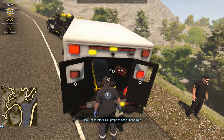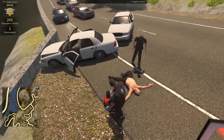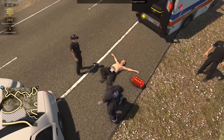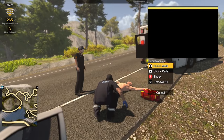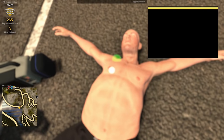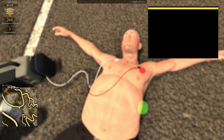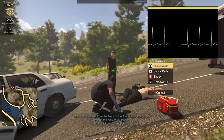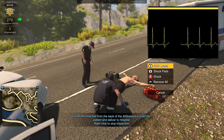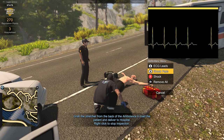It's under Technical in the menu. This is what it looks like — you can see the shock pads on the side. So what we're gonna do is go ahead and put the leads on, right there and right there. It looks like if you have depth of field on it kind of blurs out — don't know if that's a glitch or not. He's got a heart rhythm, so we don't need to shock him or anything.